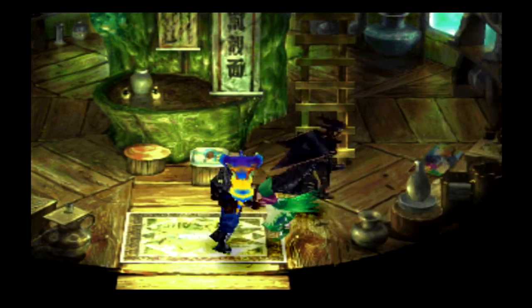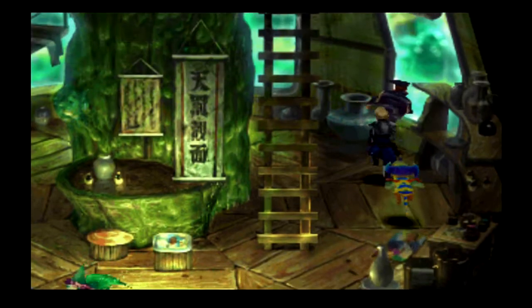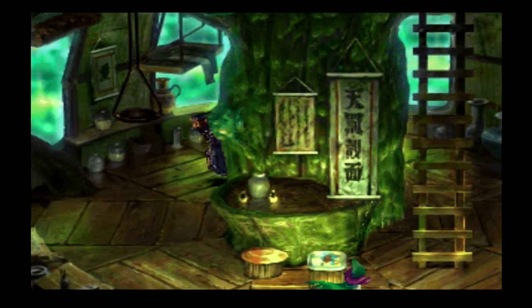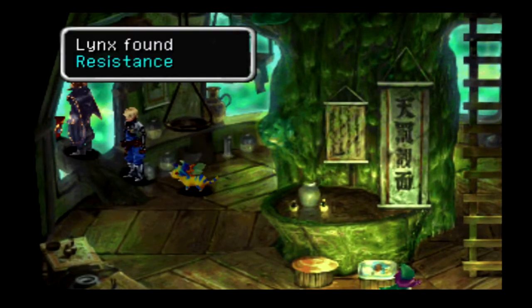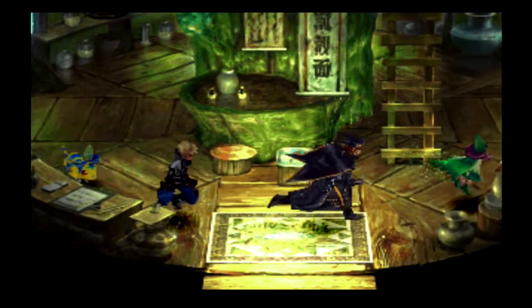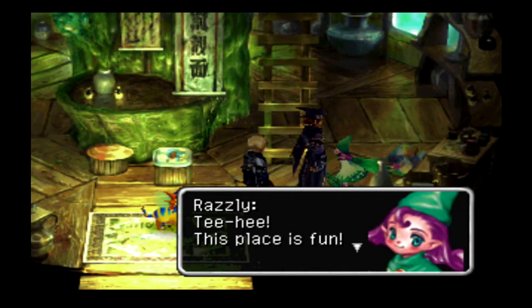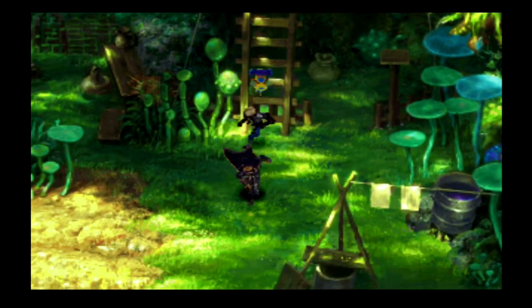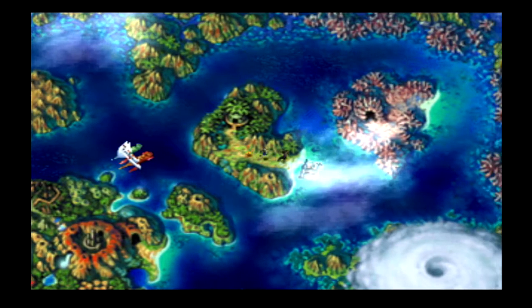Wait, is this our Razli? If it's our Razli, what is she doing here, and why can't we talk to her? We found a Resistance Ring — probably increases resistance. Razli, can you join my party again? Apparently not. So we did find Razli here, although I don't know how that helps us at the moment. But it's something to put a pin in — maybe it'll be more apparent later.